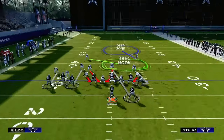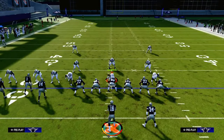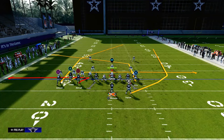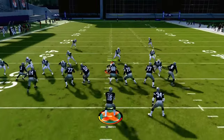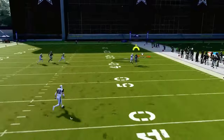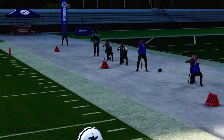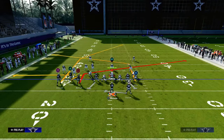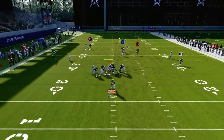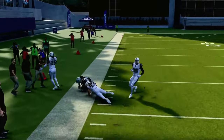An underrated thing you can do with this play is run the whip and the drag, then put the running back on a wheel route. The spacing allows you to do so, and a lot of times you'll get a man switch, giving the running back a good chance to get over the top against man. Alternatively, you can put the running back on a flat, table, or out route to create better spacing for your slant when he comes across the field.